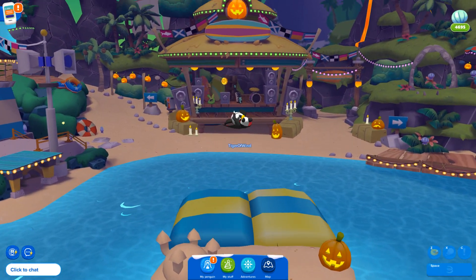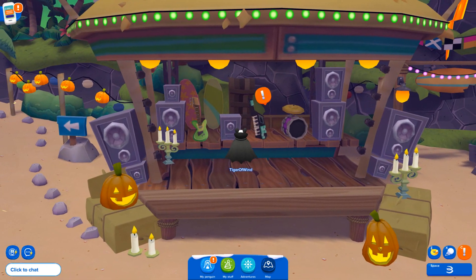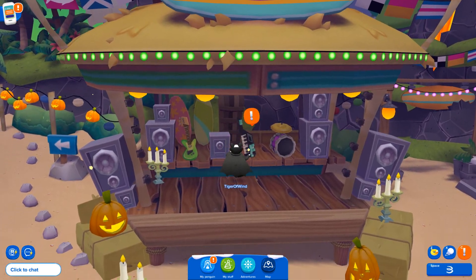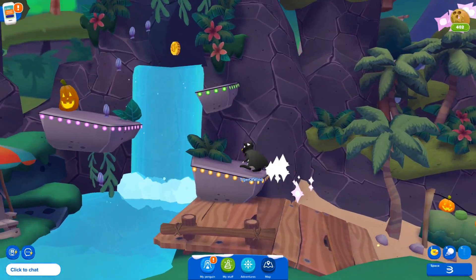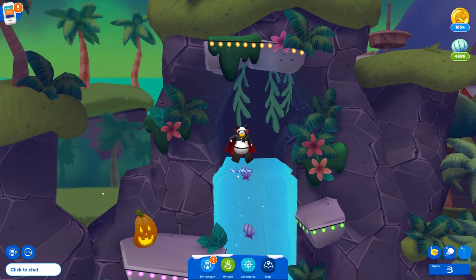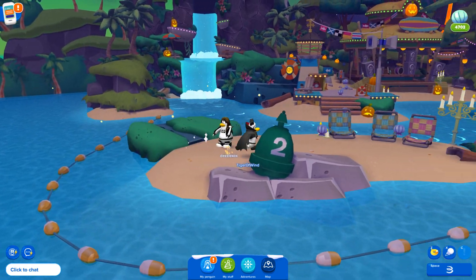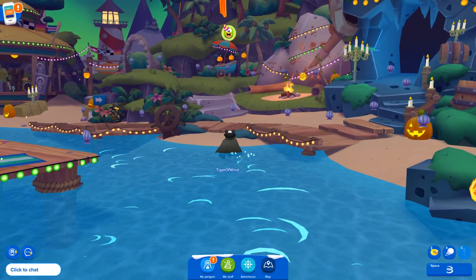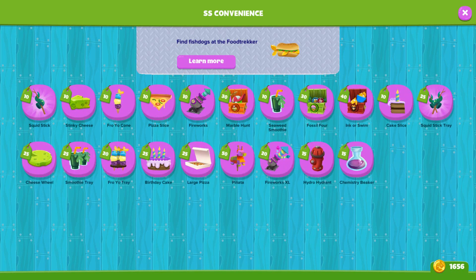Coconut Cove is also decorated - I like the green tone to the sky. And look on the background - the living sled is trying to camouflage itself with the surfboards! It looks so cool. I don't think we can get it but it's pretty awesome that they introduced the sled to this Halloween party. Let's collect some more coins. At the SS Convenience, nope, no new items.